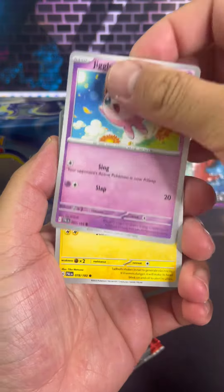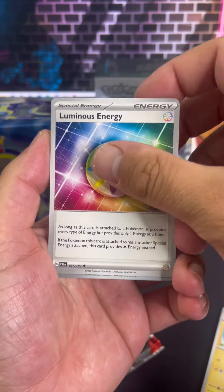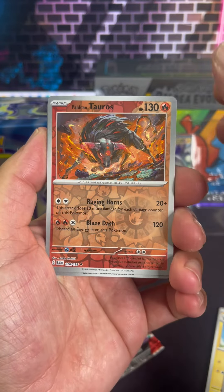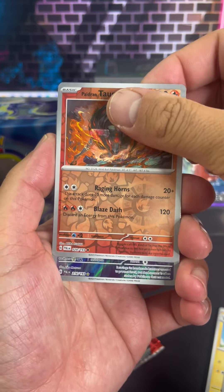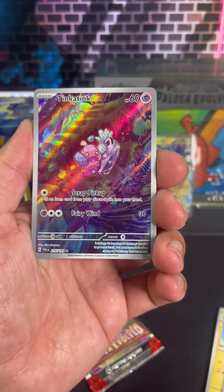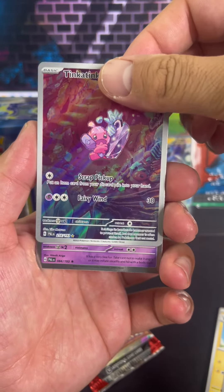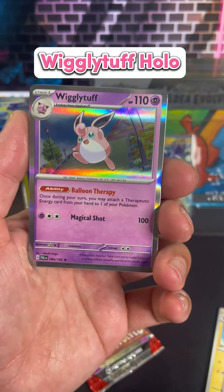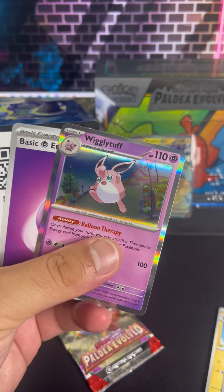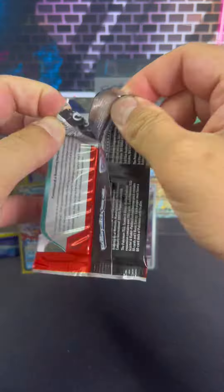Now on to what we've been coming here for — it's Paldea Evolved booster pack time. Let's get some magic, let's get a big hit. On our first pull we got a Paldean Taurus. And then — what is this? There we go, guys, a Tink-a-Tink Illustration Rare! That is a little hard to say, that's a tongue twister — try to say it three times in a row. Tink-a-Tink, Tink-a-Tink, Tink-a-Tink! First pack magic!